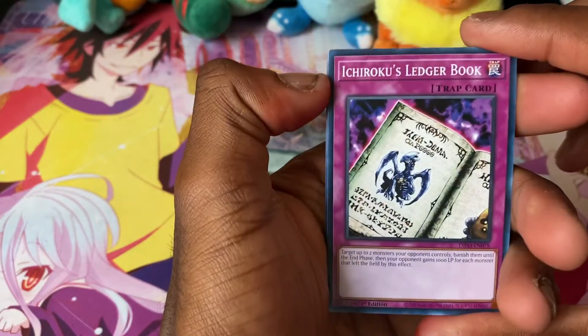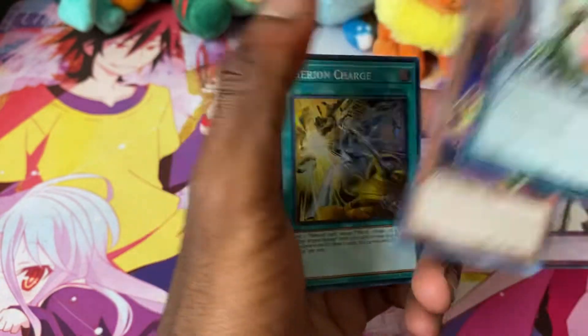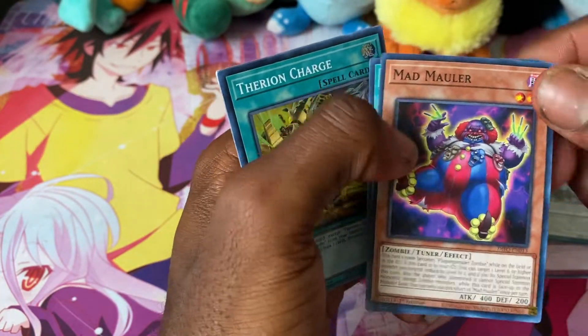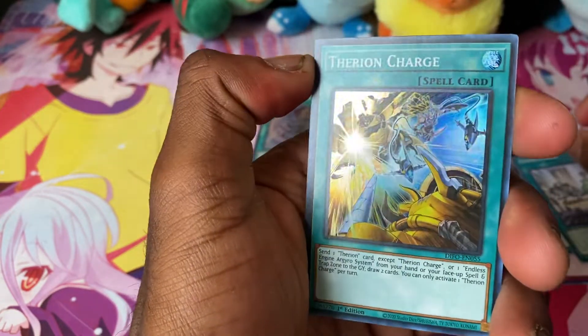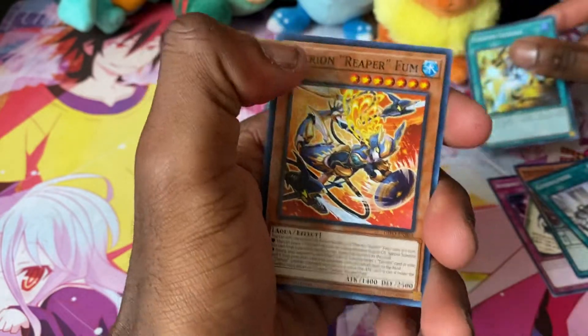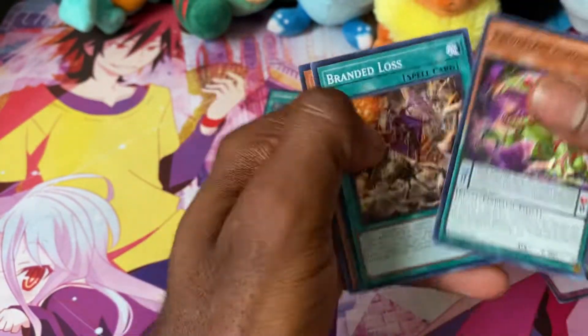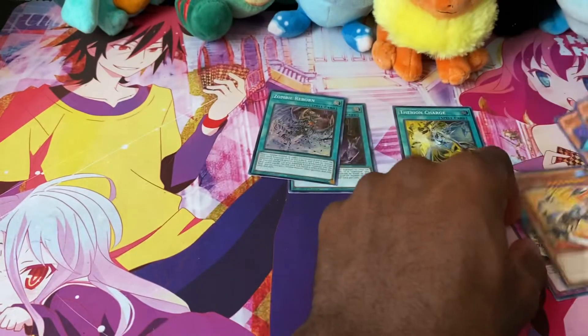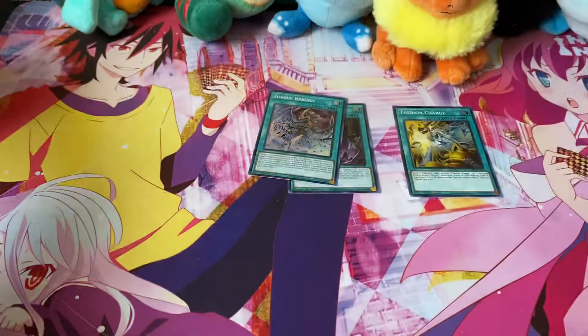Got a Ledger's Book, Predaplant Mad Mauler, General Probe, and Therion Charge — I do need that, pretty cool. Another card for Therions; I still need Therion Reaper and some other stuff. I've got most of the common stuff I need for Therions, I just need most of the holo stuff now.